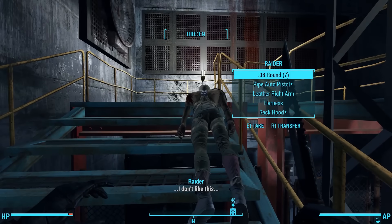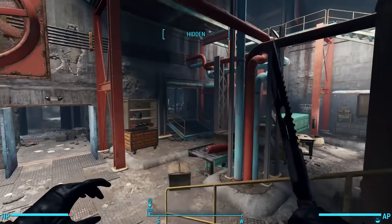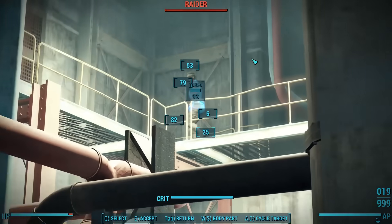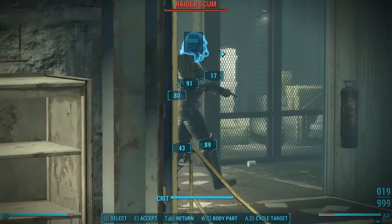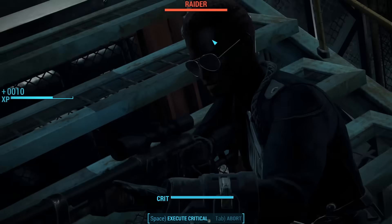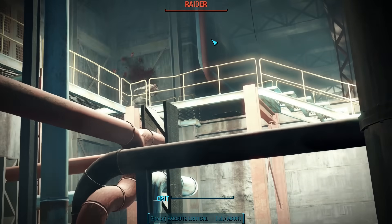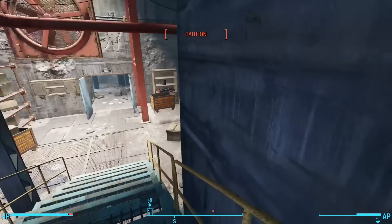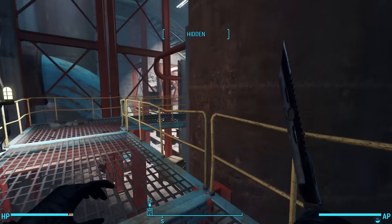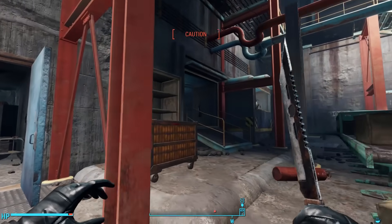I took a big risk there, blitzing on into the factory floor, but I managed to stay hidden, though we hear activity to the west — a raider on the catwalk. Just as I pop into VATS, another one walks by a door. We have alerted someone to our presence. Finding a corner to hide in, we can wait until we are hidden again. Heading back down to the ground floor, we see the culprit — it's a turret in a window.